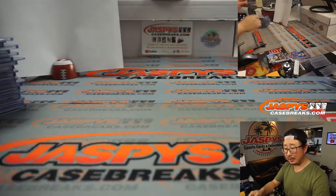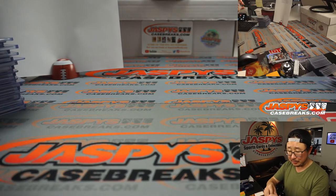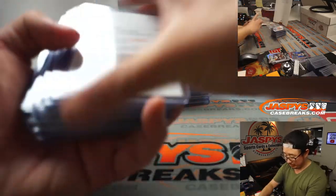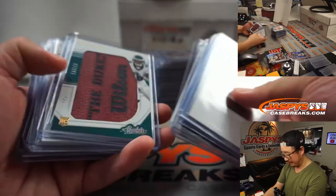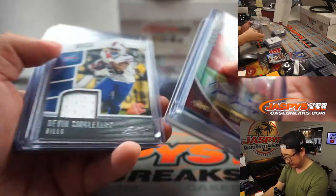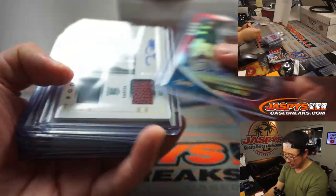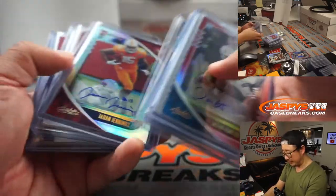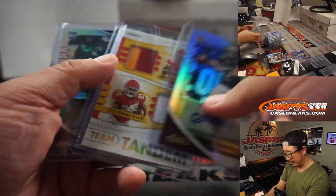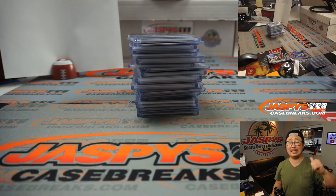And there you go, boys and girls — that was 2020 Panini Absolute Football, which was absolutely fun. I appreciate everybody getting into random division break number two. Jalen Hurts was pretty nice, Matt Ryan in there too. Plenty of breaks available for tonight — get into it at JaskiesCaseBreaks.com. I'm Joe, I'll see you next time for the next break. Bye-bye.